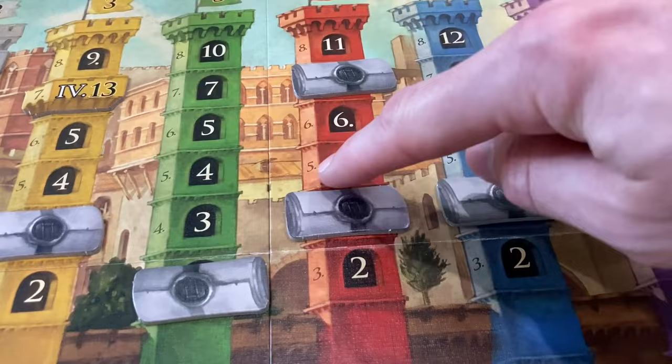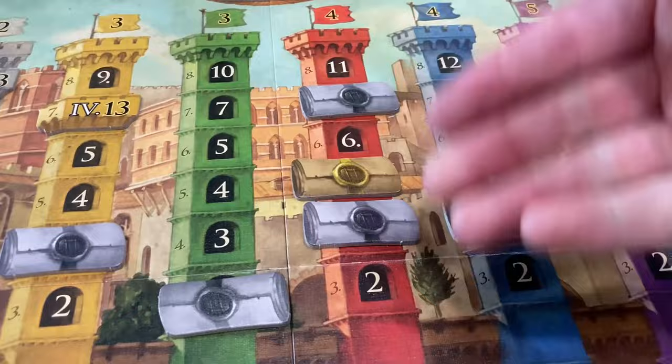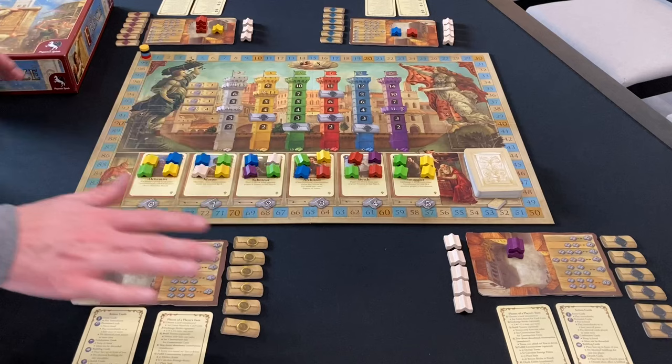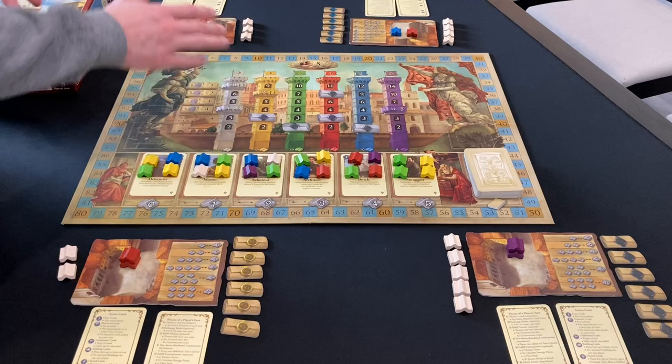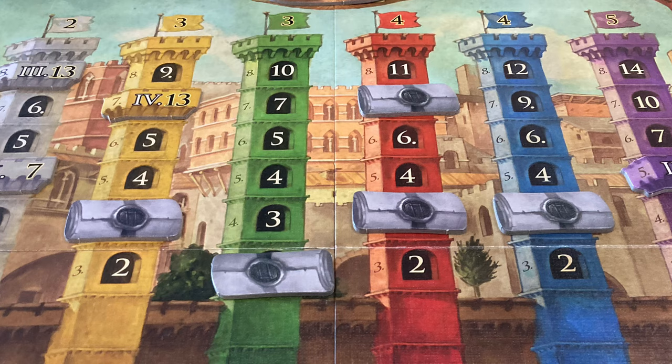When you cash in a tower, you place one of your seals out on the board and claim that space. You get the points, but nobody else can claim a level five red tower for the rest of the game. This creates a very agonizing tension, knowing an opponent could always jump in and claim a space. That's where the game of chicken comes into play — you can look around the table and see which towers everyone's building, deciding whether to cash in now for short points or push your luck to go higher.